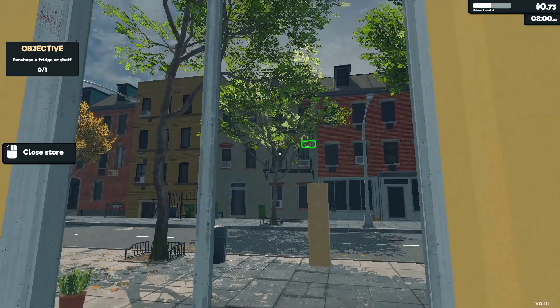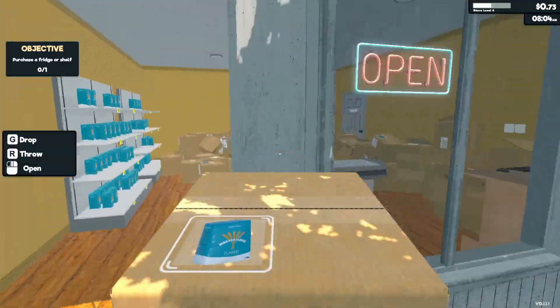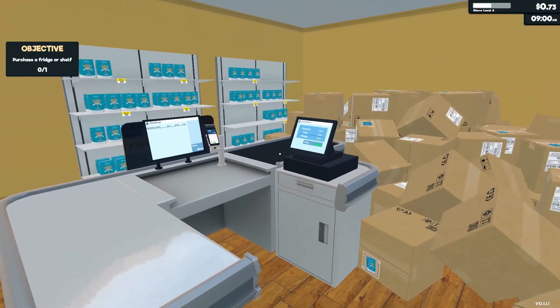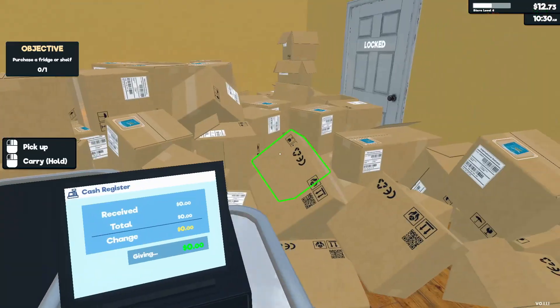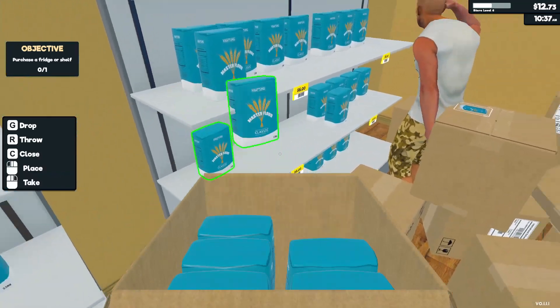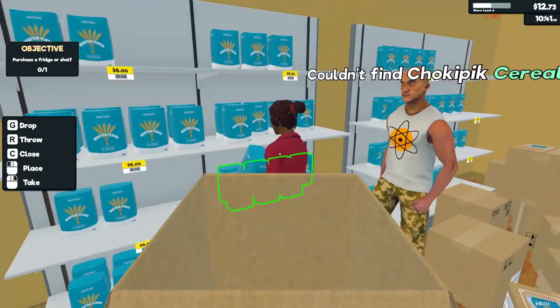Alright, let's open the shop now, get some customers in. I think we got enough flour — this way we can make some more money. I think we can open one of these and put them on the shelves here.